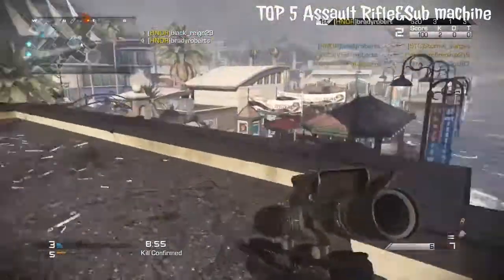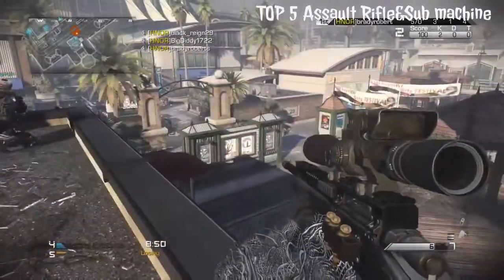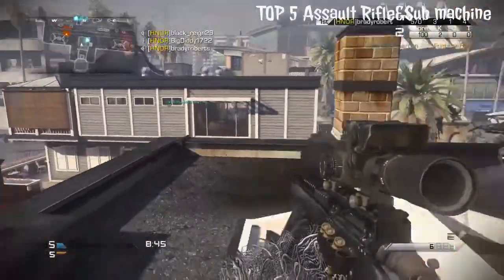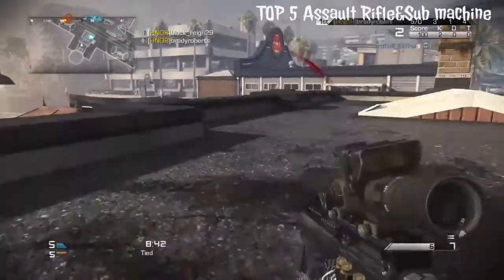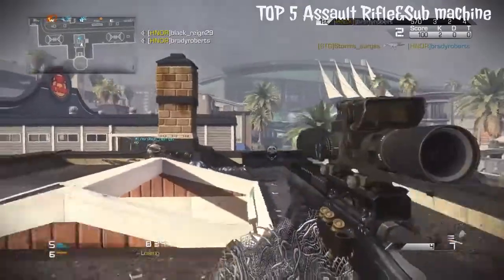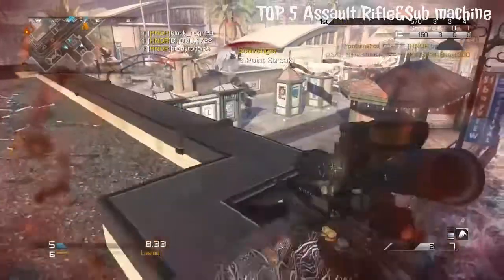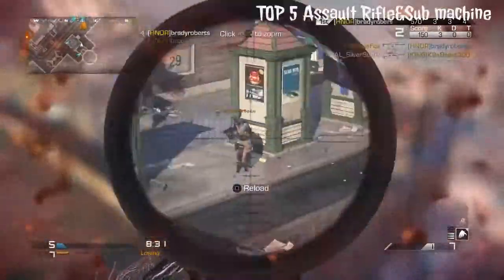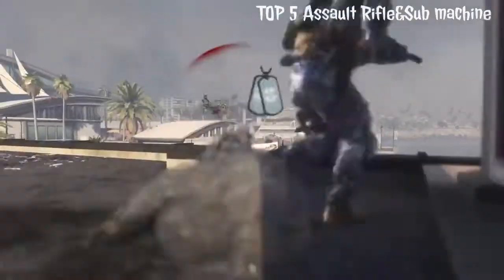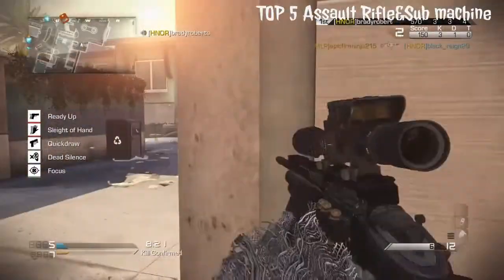Number four is the FAMAS from Black Ops 1 — the fully automatic version. It had a really fast rate of fire, took out enemies fast, and was a strong, overpowered weapon when the game first came out. A lot of people complained about it. In Modern Warfare 2 it was a three-round burst, but in Black Ops they made it fully automatic, so that was a real big hype.